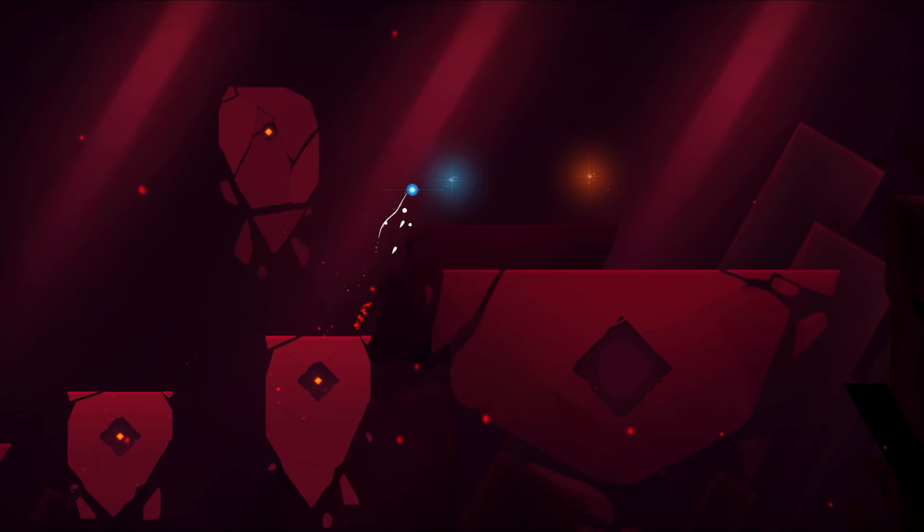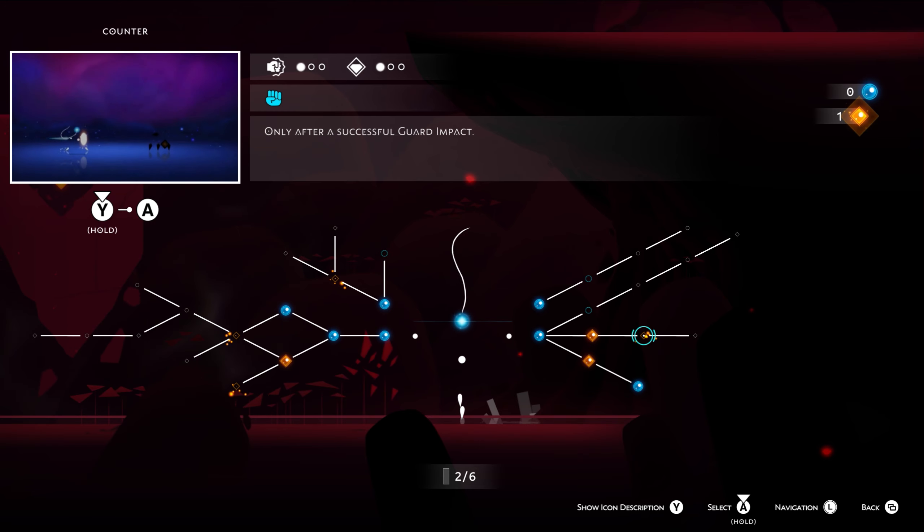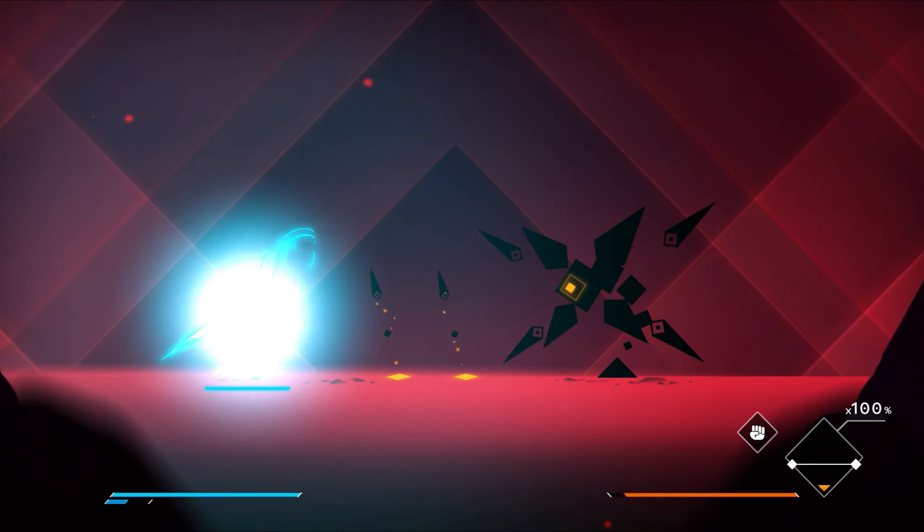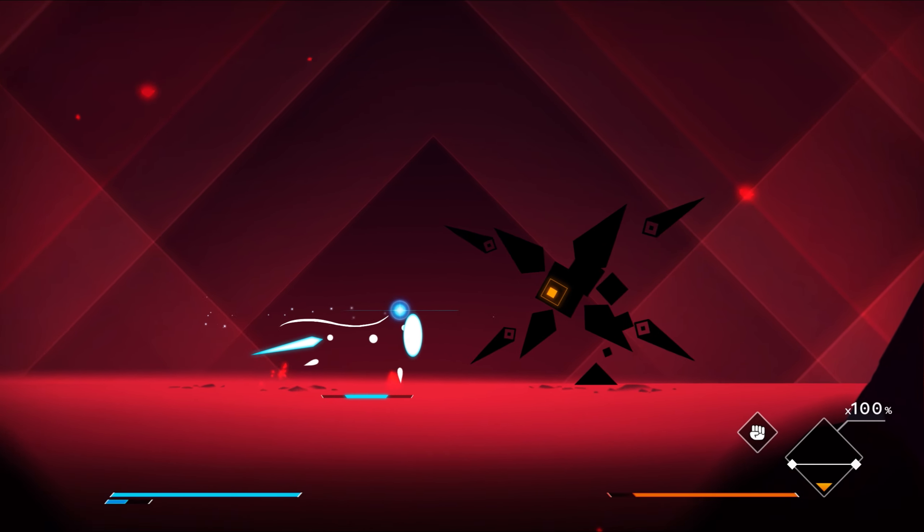As you traverse through each area, you'll unlock shortcuts, collect orbs that unlock new moves on the skill tree, and fight a wide variety of enemies. Each of these fights tends to play out differently depending on your enemy's movesets, weaknesses, and different phases, but the basic gist is this.